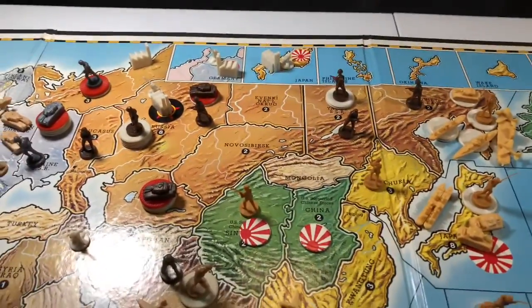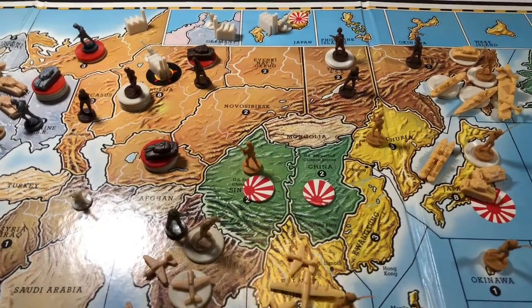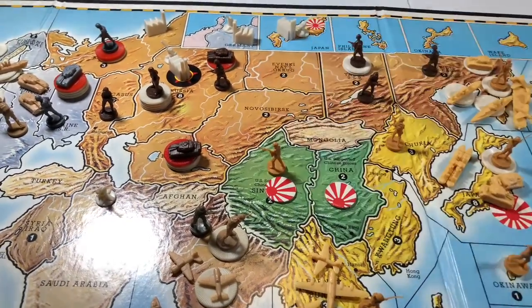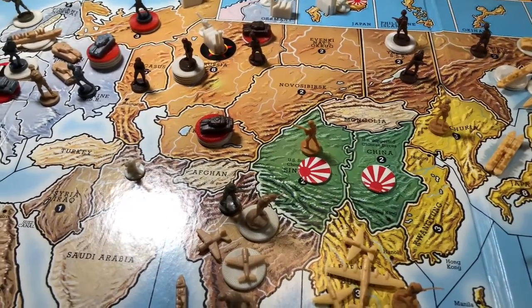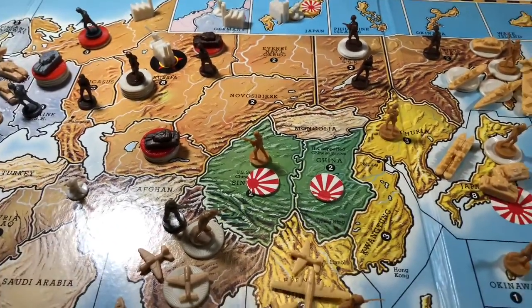There are only two areas of combat this round. One Japanese unit that was in China is going to move one space into Sinkiang and take possession of that, moving China from 28 to 30 IPCs.